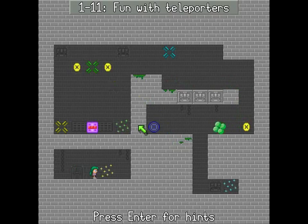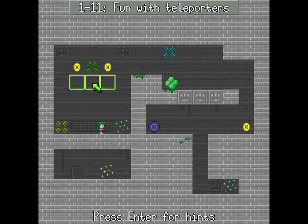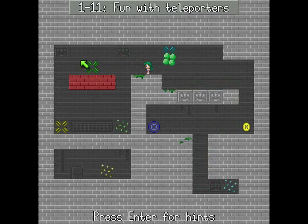Teleporters: the movie-reel bits are your entry point, as you can see, and the X-looking thing is your exit point — it always matches color. They didn't tell you directly where to put that one, but you can grab all the things that way. No fancy jumps or anything needed either.